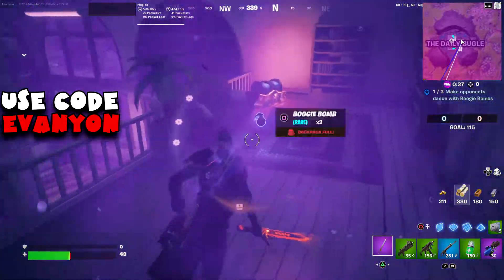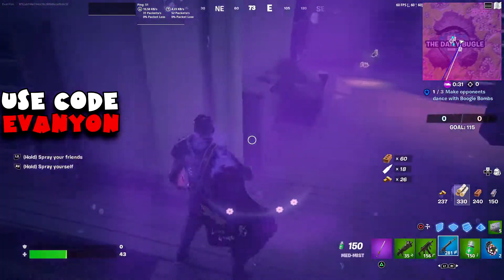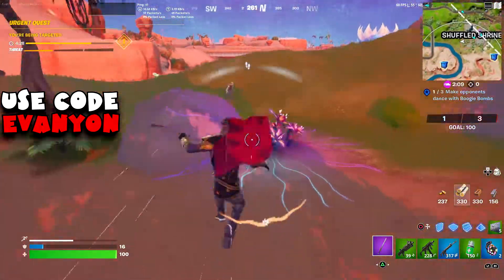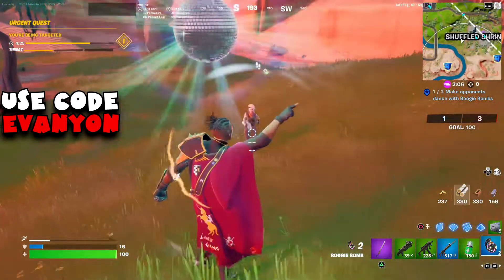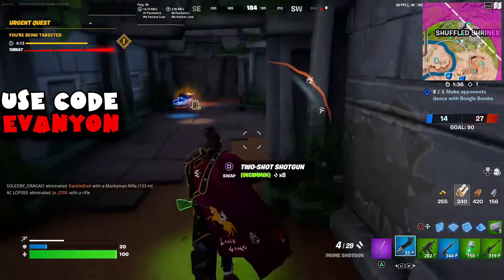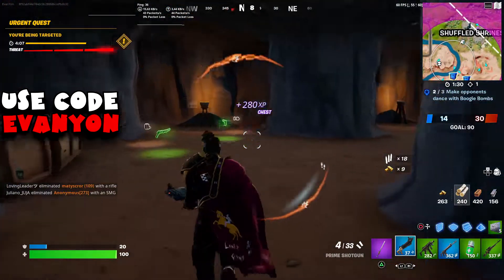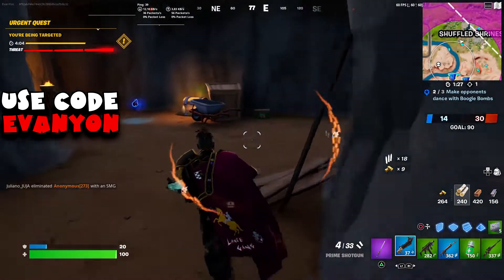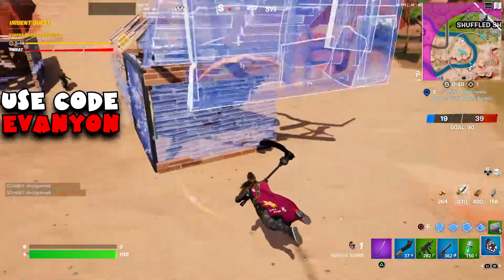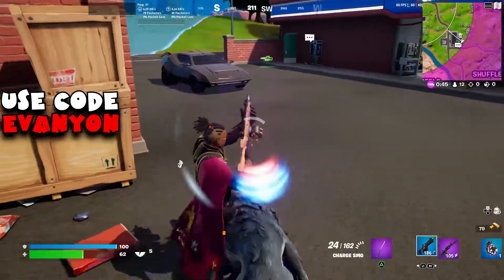Finally, the boogie bomb — I went to Team Rumble to do it because you can respawn. Really hard time finding these even on Team Rumble. I got one here and actually messed up and didn't get the second one, so I had to find boogie bombs again on that same match. Team Rumble right now is kind of sweaty, unnecessarily sweaty — that could be a problem. On regular matches you might have difficulty finding the boogie bomb, so maybe Team Rumble might be the best choice. It is up to you.